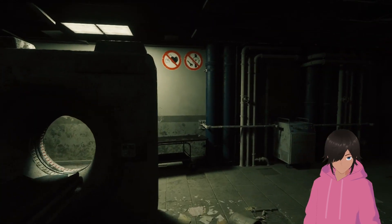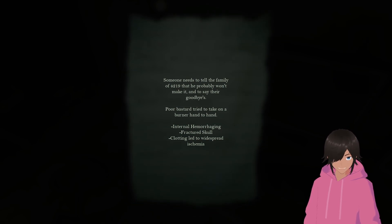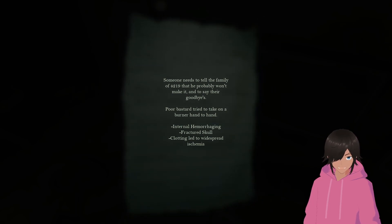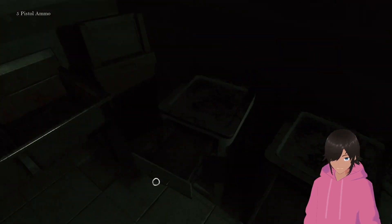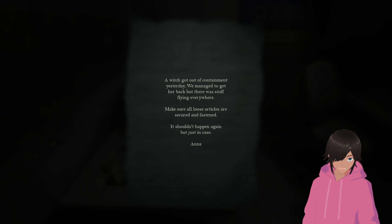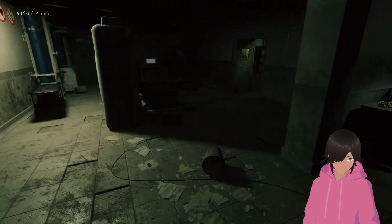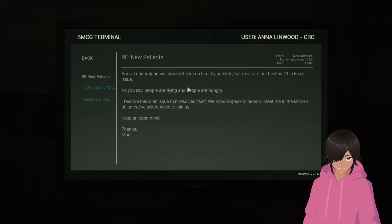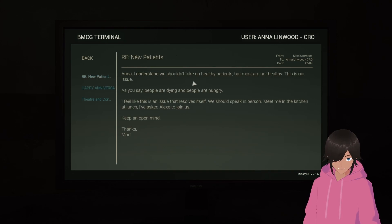Oh shit, how did I not go in here yet? Like a big MRI room. Someone needs to tell the family of patient 4219 that he probably won't make it. It's awesome to have bullets for a gun that doesn't exist. A witch got out of containment yesterday — we managed to get her back but there was stuff flying everywhere. Make sure all those articles are secured. Wait — whoa, whoa — happy anniversary! 1207 — all right, we got it. December 7th.